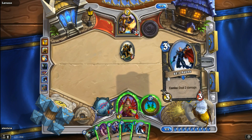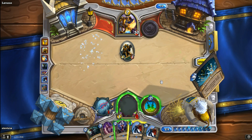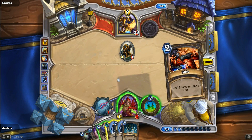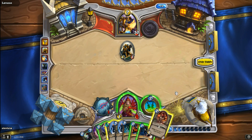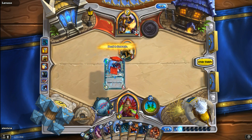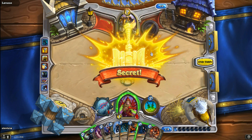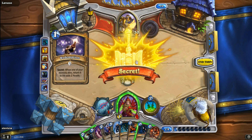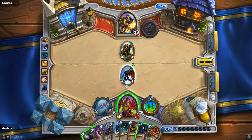Another secret comes out. SI7 Agent comes out as well. The only way to see what the secret is is to play Sprint. We get Fan of Knives, Shiv, Conceal — hey, finally! And then Defias Ringleader. We combo the SI7 Agent to deal two damage, activating Redemption on the Paladin. So that's a good play for us, bad for the Paladin. I'm going to eat one more damage here, and we have to pretty much win on this next turn.